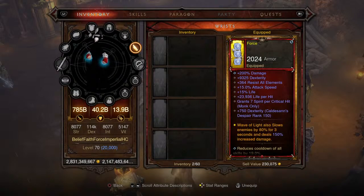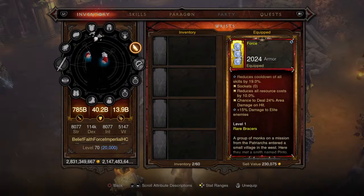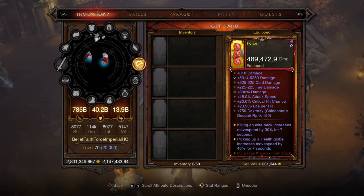For the bracers, these are Gungdo's Gear: Wave of Light slows enemies by 80% for 3 seconds and deals 150% increased damage. You can see where we're going with this build — it's going to be another Wave of Light build, an absolute decimation of enemies. Dexterity at 9,000 is very nice, and the bonuses are the same as the chest, shoulders, and gloves. Level one rare bracers.